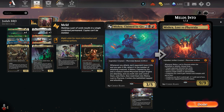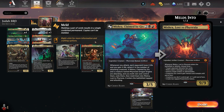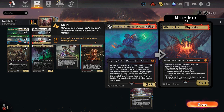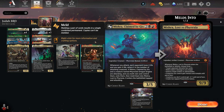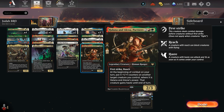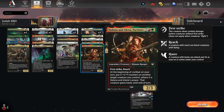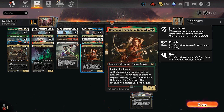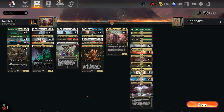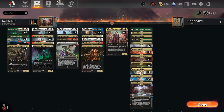We have one Mishra Claimed by Gix, which synergizes with the go-wide secondary win-con strategy. We don't have the meld in here, but I like it for the ability: whenever you attack, each opponent loses X life and you gain X life, where X is the number of attacking creatures. We do tend to go wide here, so it's a nice bit of drain and gain. We also have one Halana and Alena, Partners - first strike and reach. At the beginning of combat on your turn, put X plus one plus ones on another target creature, where X is Halana and Alena's power, and that creature gains haste until end of turn. So you could have Halana and Alena down, play Jodah, put haste on Jodah, and send it in.